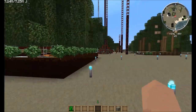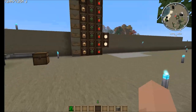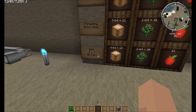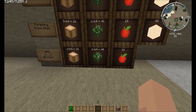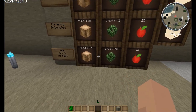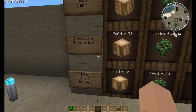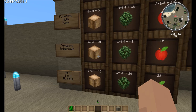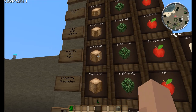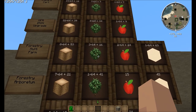We are back with the results — we have tallied everything and it is all done. After an hour, the MFR 3x3 with no fertilizer performed the least — just over three stacks of wood and just over a stack of saplings. Wood and saplings are probably of the most interest for charcoal and biofuel production. Apples are nice, but that's probably not your goal. Second was the Forestry Arboretum, which came in at seven stacks and a full stack of saplings.